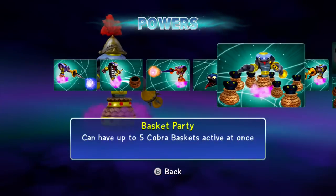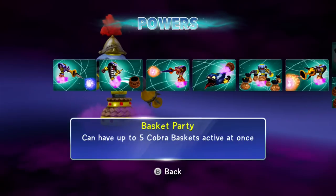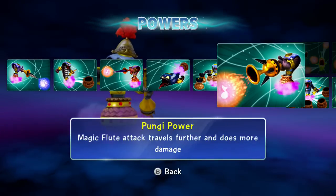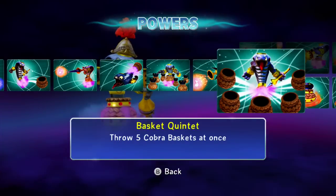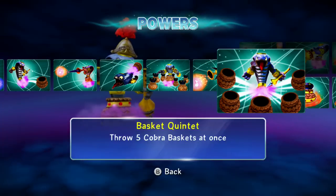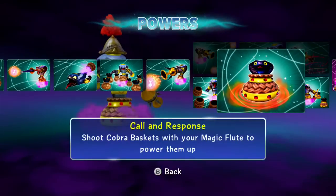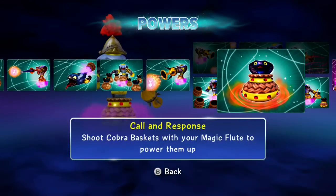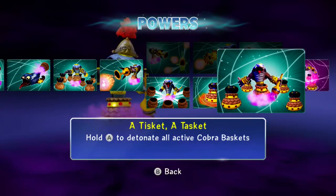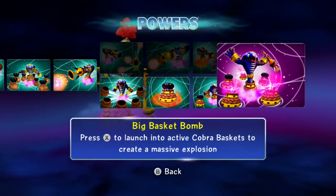Basket Party lets you have up to five Cobra baskets active at once - very easy to summon. Punji Power makes the magic flute attack travel further and do more damage. I did the bottom path first - props to my buddy AP80 Sports Car who recommended the top one for last. The bottom path is called Master of Baskets. We've got Basket Quintet - throw five baskets at once. Call and Response - shoot cobra baskets with your magic flute to power them up and they turn orange. Then there's A-Tisket A-Tasket - hold A to detonate all active cobra baskets.